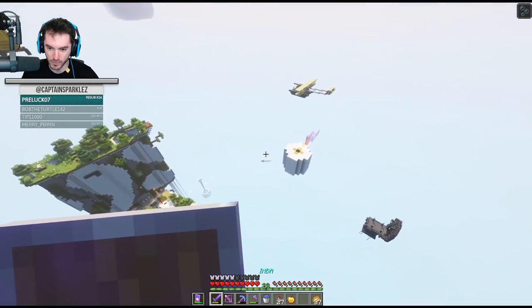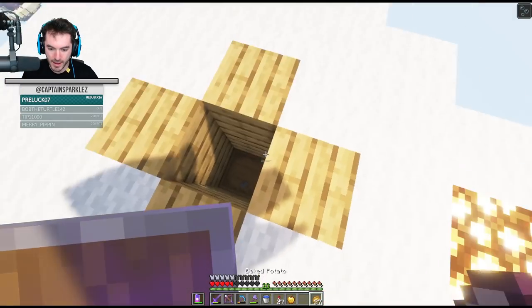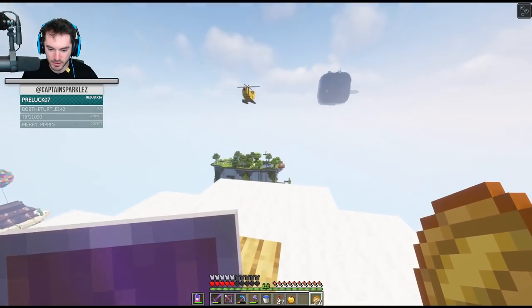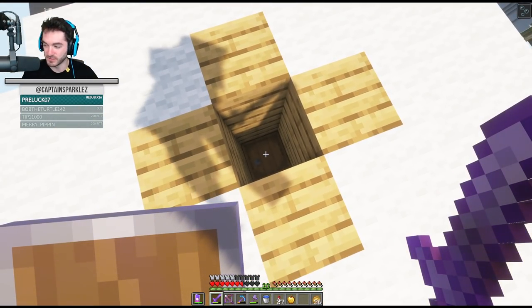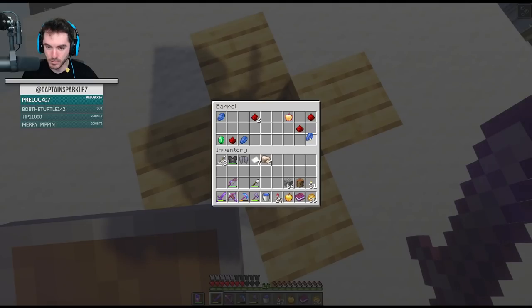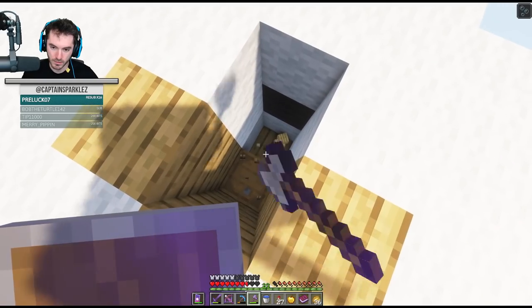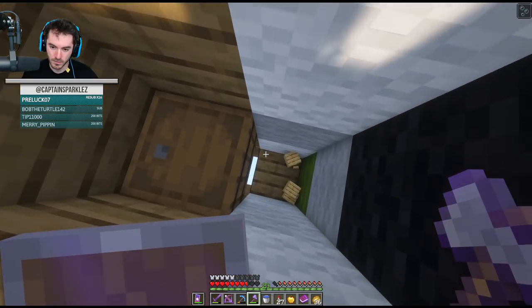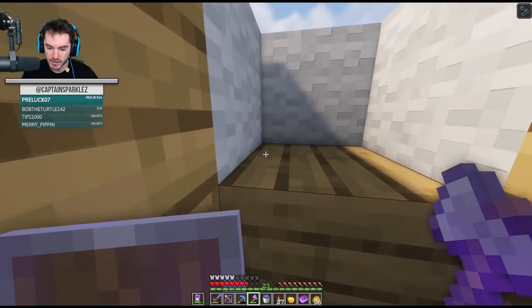I have to basically waste a firework on this. Now my health - what the heck, that was painful. Can you imagine if I splatted here? That would be a bad place to splat. Oh my god - and it's day! There's another Elytra. Wow. Three more iron, another emerald, an enchanting apple. Is there anything else though? That's probably it.